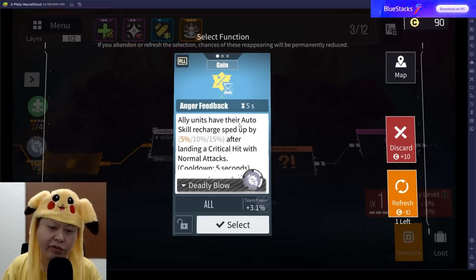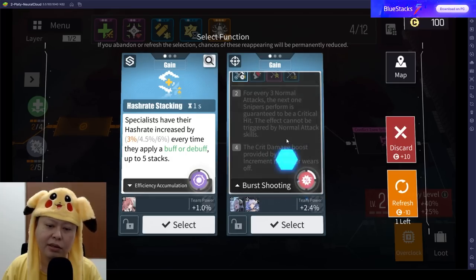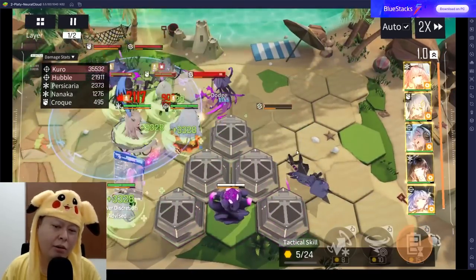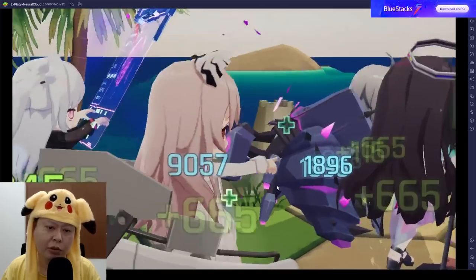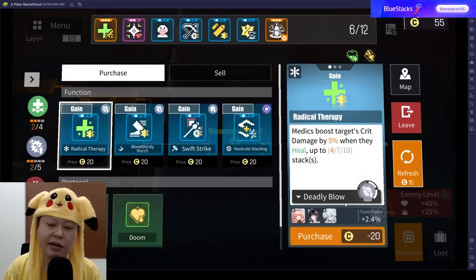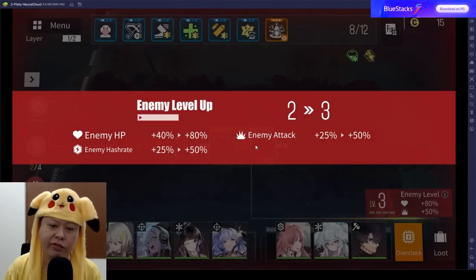Anger Feedback: ally units have their auto skill recharge sped up by 5% after landing a critical hit with a normal attack — up to 15%. This set isn't strictly needed for Kuro but the attack speed boost of 50% is nice, so let's get it. For the recovery area, I recommend entering the trading area and picking up protocols — you'll want to boost Kuro's damage as high as possible. The 'A-Lie' protocol gives long-range units 50% more damage but reduces HP by 50% — quite good, so let's grab it.